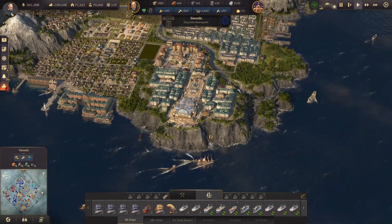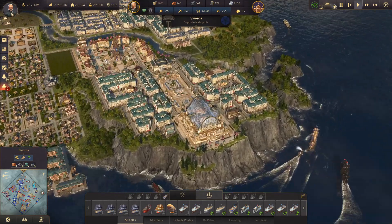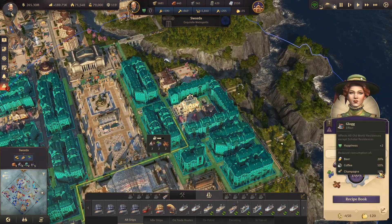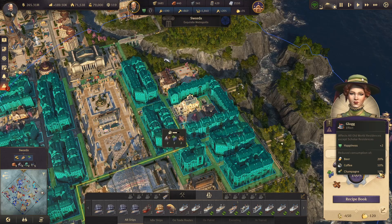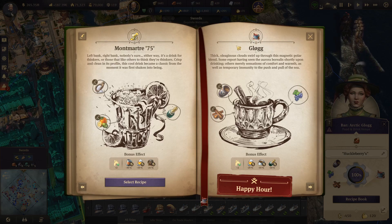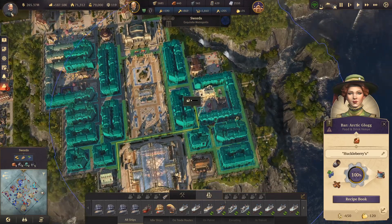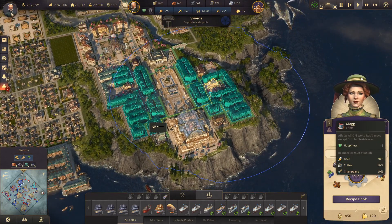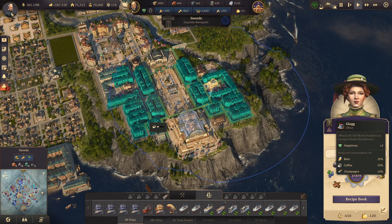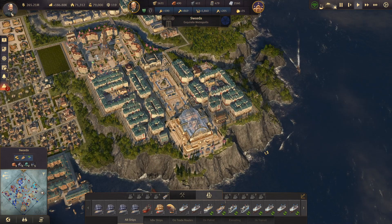In between episodes, not only did I build those 40 engineer households, I also finished the Arctic expedition — it came back moments after the episode ended. That gave us the recipe for Glog, which provides negative 20% to beer, negative 10% to coffee, and negative 10% to champagne consumption. It's perfect for investors because of the coffee and champagne reductions. You can only get this if you have the Passage DLC, which requires whale oil from the Arctic.